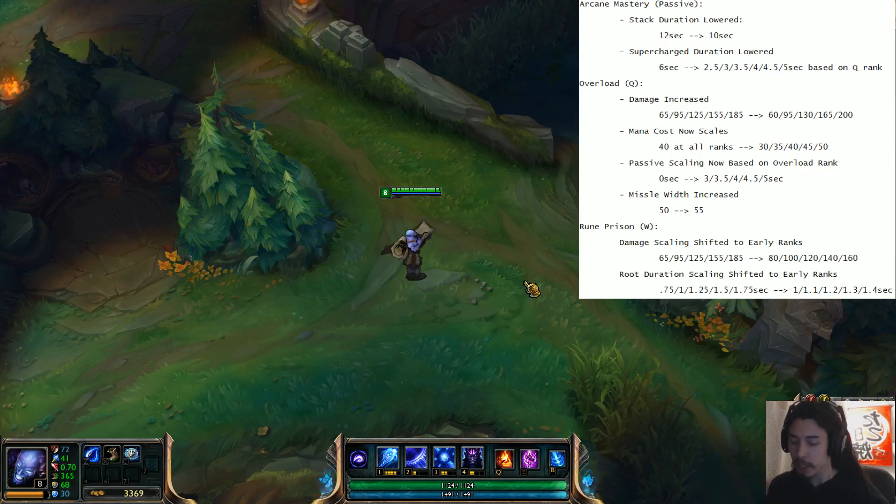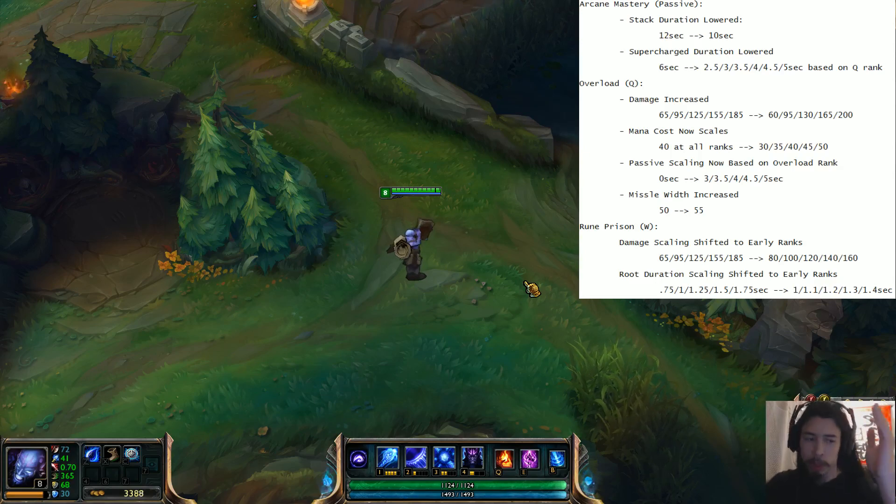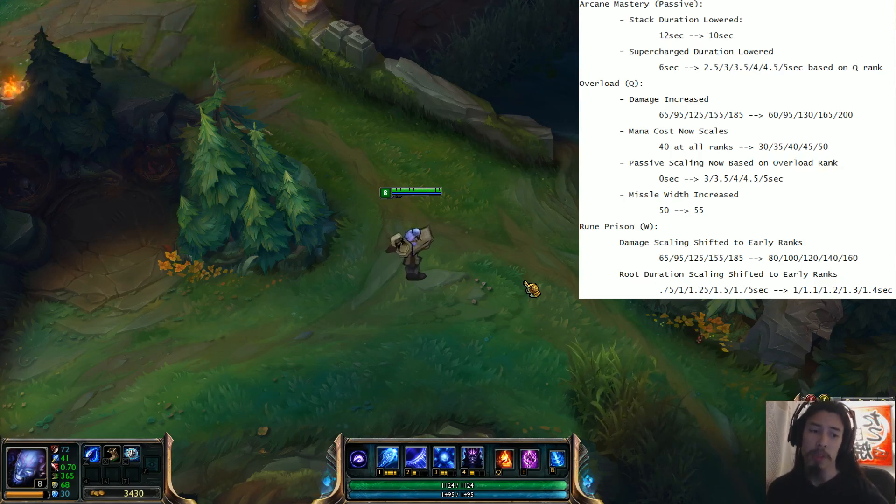Lastly, the Rune Prison — the W — has been changed. The power has generally been shifted towards the early game or early rank with that skill. Higher damage at early ranks, and at max rank it deals less damage. At first rank it deals 15 more than it used to, but at max rank it deals 15 less. The root duration scaling has also shifted early game — it starts at 1 second and goes all the way up to 1.4 seconds on the PBE. On live it's 0.75 seconds, scaling up to 1.75.